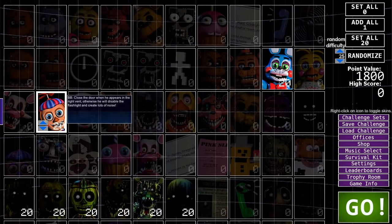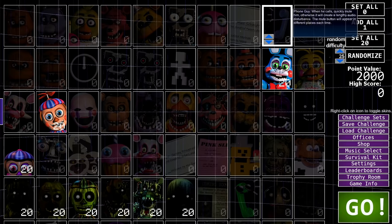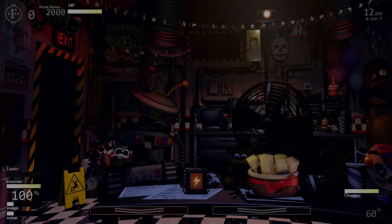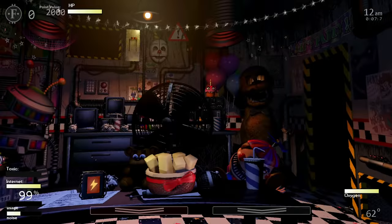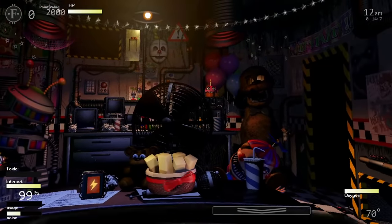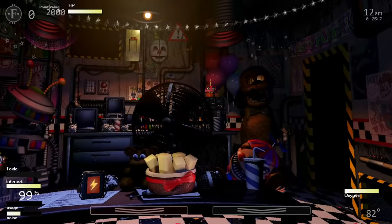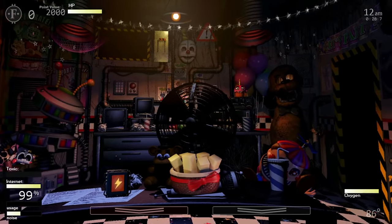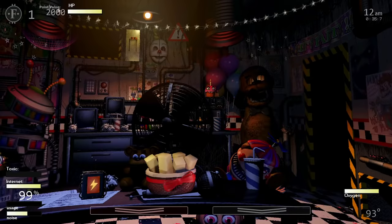We're also turning on BB and JJ, and that should be everyone. This setup is worth 2,000 points. It should be super easy — just turn off the fan, turn on the power generator, keep an eye on Nightmare BB. I just have to survive this. I think it's going to be pretty simple, and we'll see how many coins we get at the end.